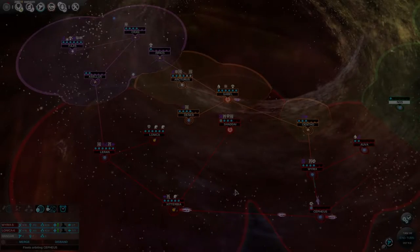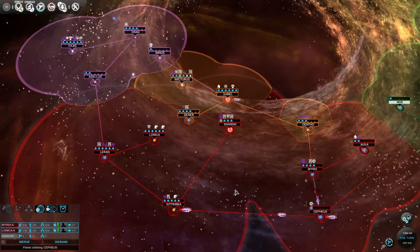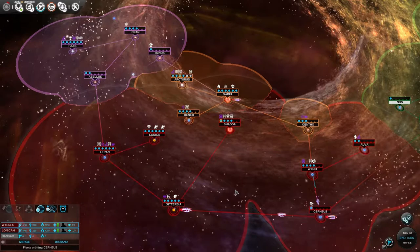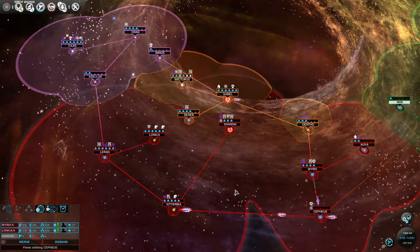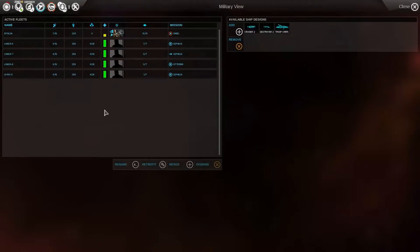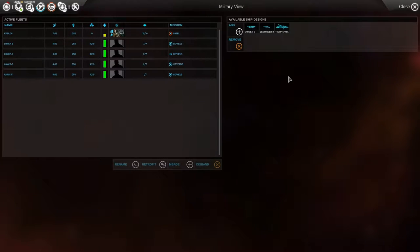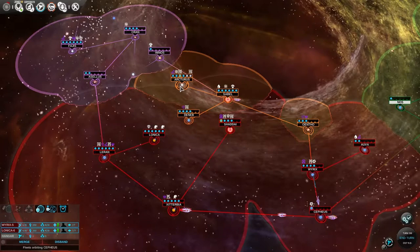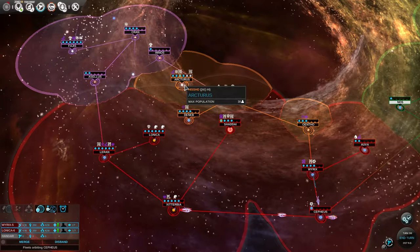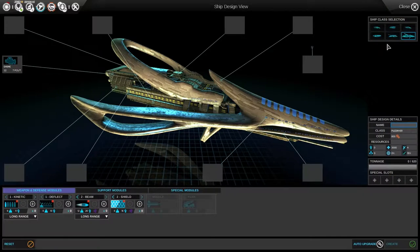Hi folks, this is Mal and welcome back to Endless Space Disharmony. This is episode 8 in our ongoing Endless Difficulty series and part of series 2. Well, when we left off, we were about to design a large combat vessel to accompany our troop transports to go pound Orange Dude — Hisso, whatever the hell his name is — to go pound this guy's face in. We are going to do just that.